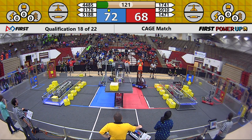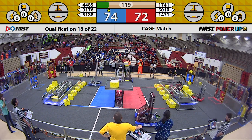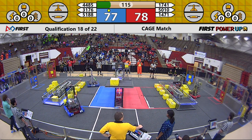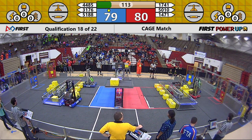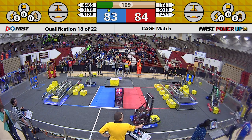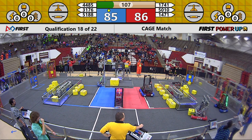51-88 looking to take back the scale from the Red Alliance. 44-85 doing what they do best — taking cubes and working them to their opponent's switch. We have seen them employ this tactic all day long.